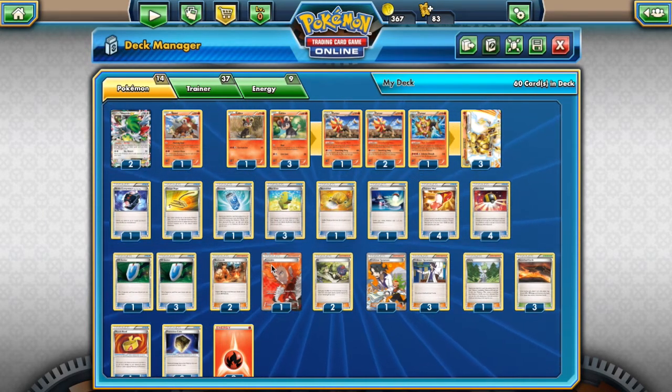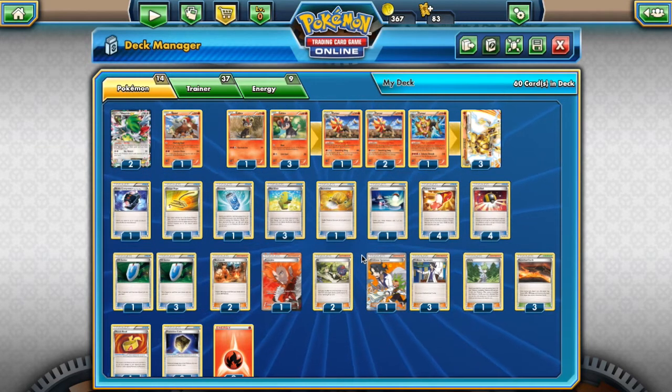One Lysandre — even with Flare Command Pyroar, Lysandre is extremely helpful. Sometimes it will be prized and you'll need to pick something off. Two N — we really don't have space for more. You're often going to want to be discarding stuff anyway — supporters, energy, and Sycamore is really good for that. We've got one of the new Full Art Sycamores and three of the regular ones, so we play four total.